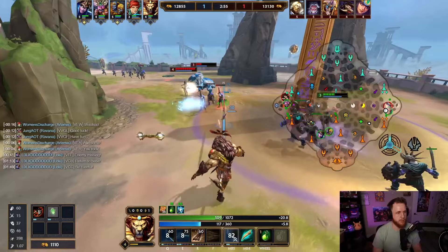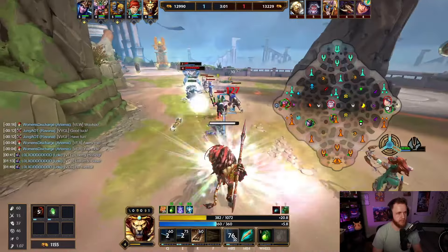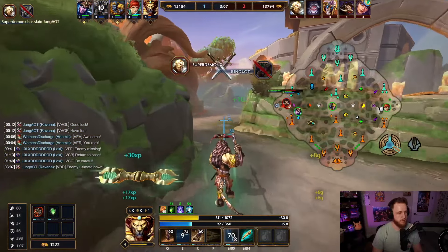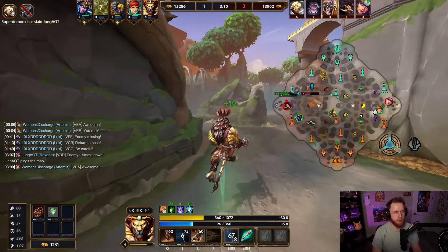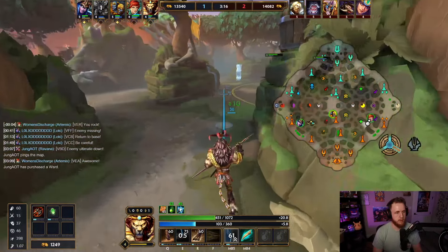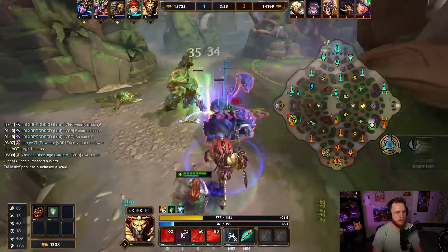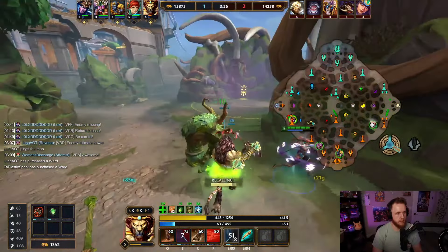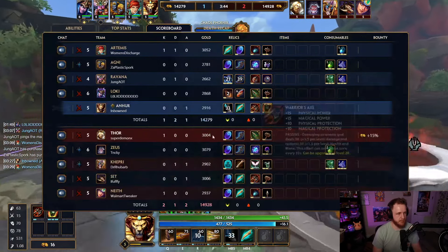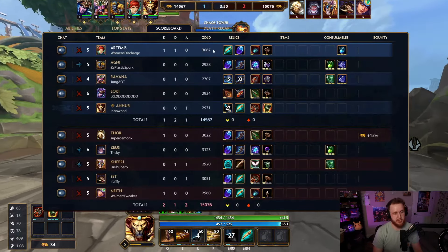Look at that damage — holy! Damage is actually insanely good. Cannon Ears is at 1400, almost there. I can probably just do these and then reset. I'll tank these — I think we just reset off this. Won't be able to fight for shield camp but you win some you lose some. Start getting some Cannon Ear stacks because right now Artemis is going to be behind — oh wait, Artemis isn't behind because we actually got that first blood.